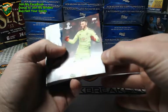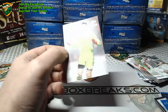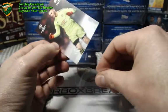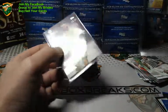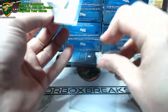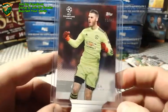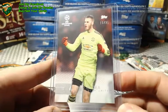Low-numbered David De Gea, 16 of 25. That's a big card right there — at least for me it is. The Man U brick wall, 16 of 25.